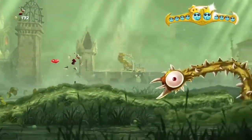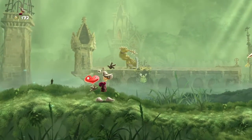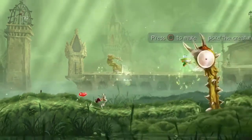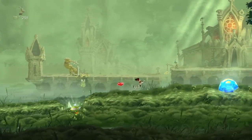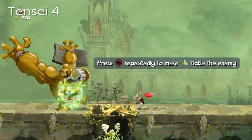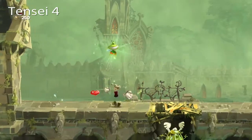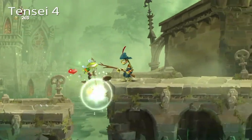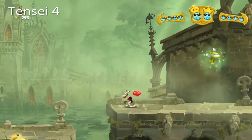We get an extra heart, so that's a thing. And we're gonna get Murphy for us here. Over here is some loom coins. I call them looms. You can get them, cause why not, even though the next Teensie is over here.